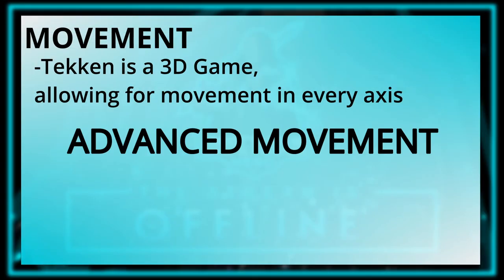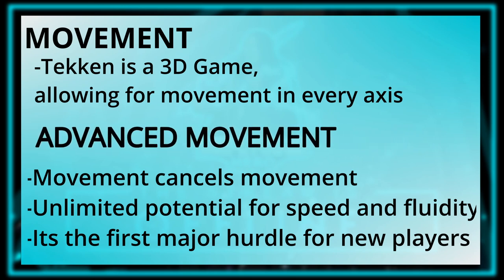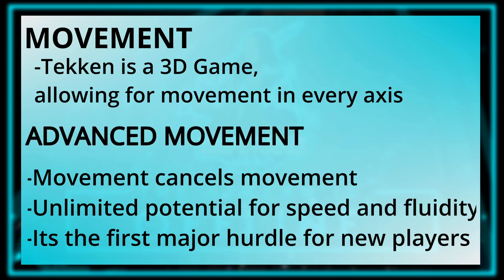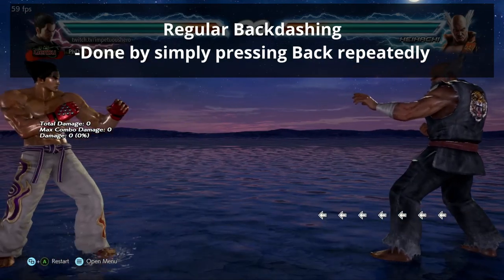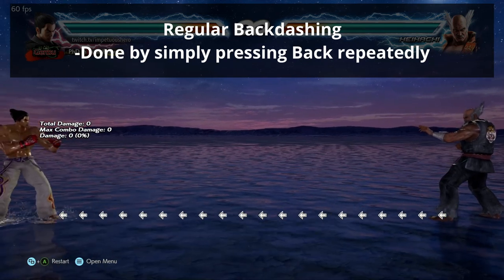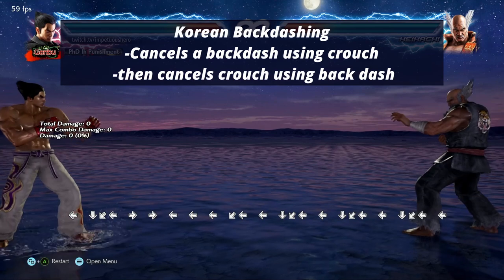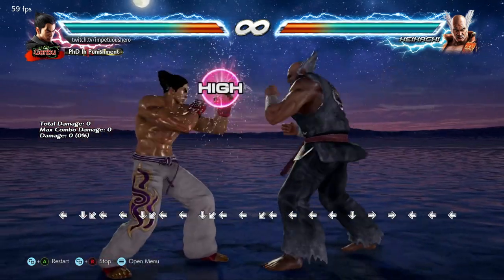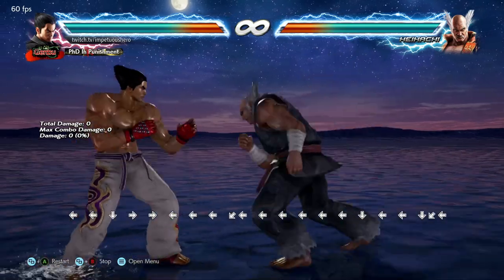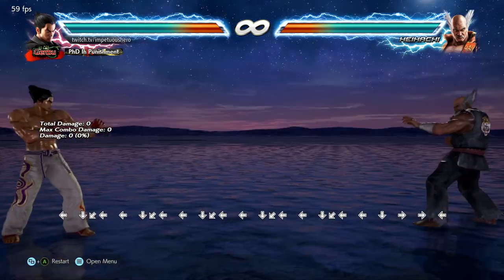Advanced movement. In Tekken, movement cancels movement. This allows for more advanced movement techniques, the most notable and widely used being the Korean backdash. This makes it possible to not only move back faster, but also allows you to block while retreating. If you want to learn more about it, I suggest asking in the comments or looking up guides on YouTube — there are tons.